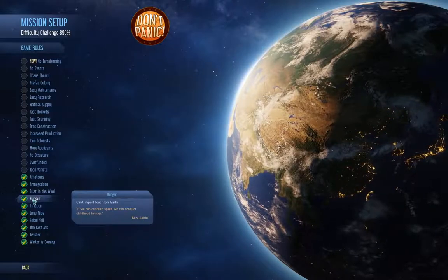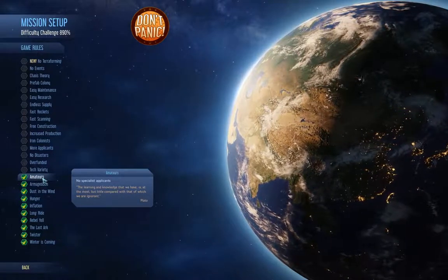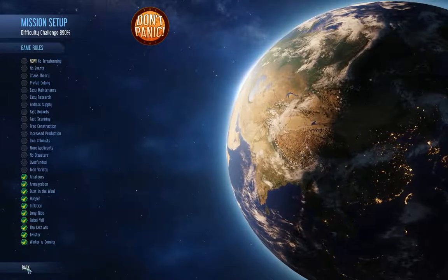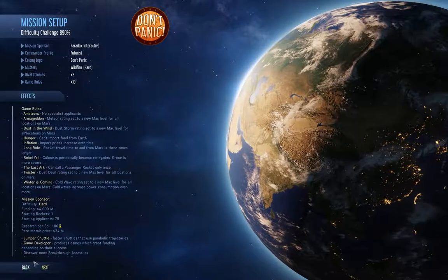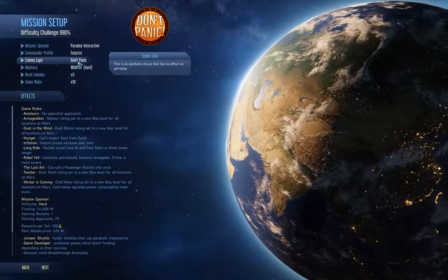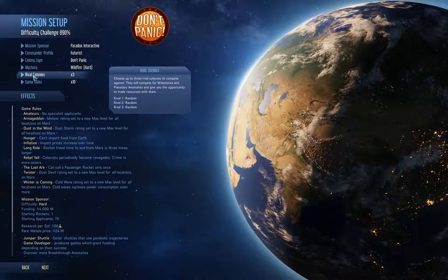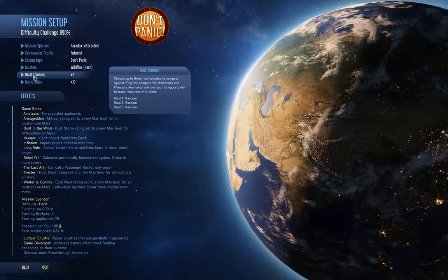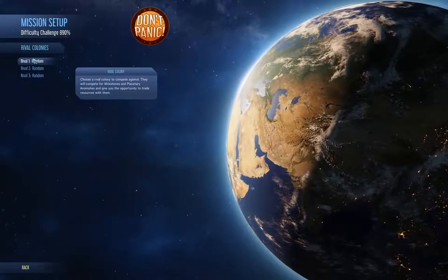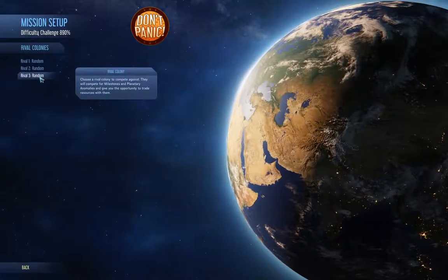You can't get food from Earth, and with amateurs you can't get any specialists — though I don't think that makes a huge difference. With no rival colonies you can't trade and get colonists, you can't steal colonists or get resources that way, or trade for tech for that matter.